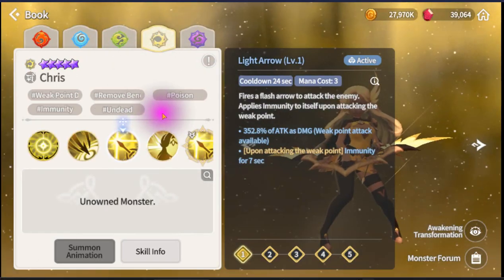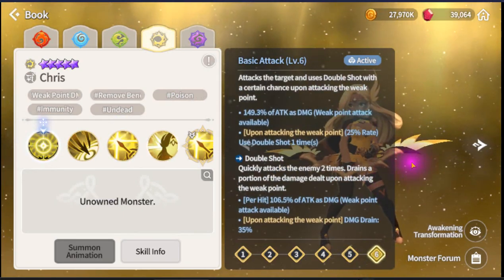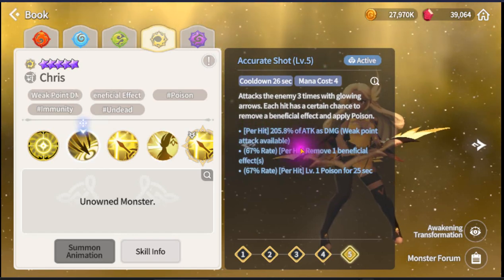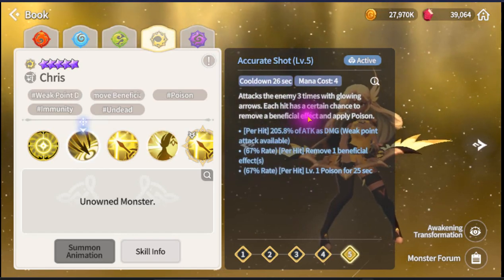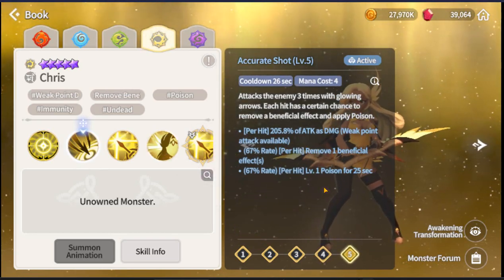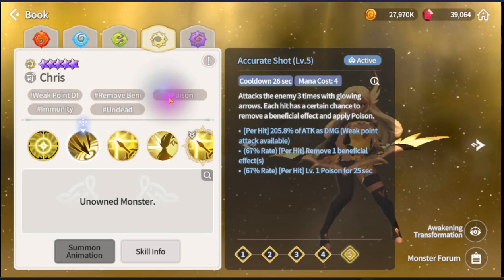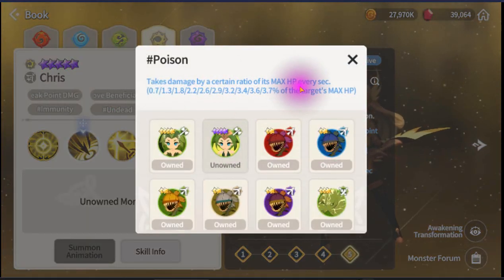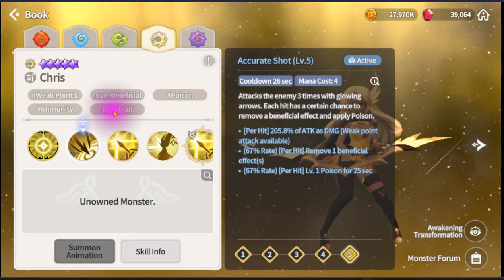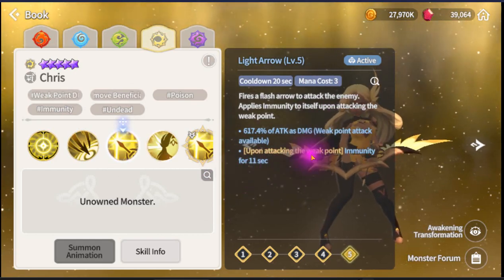Next is the Light one - Chris! I love her name already and she is really powerful. First ability: same thing, weak point and drain. Second ability: three-hit, weak point, three chances to remove beneficial effect at 67% chance, and you apply Poison. Poison damage is based on the target's Max HP - that's actually really good.